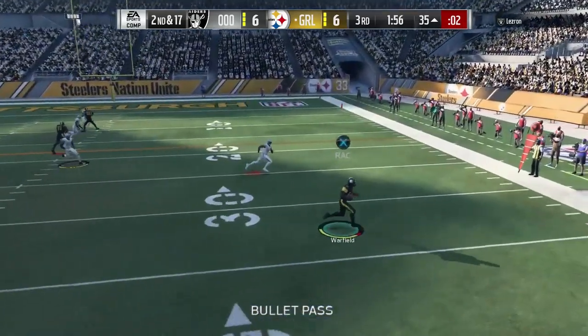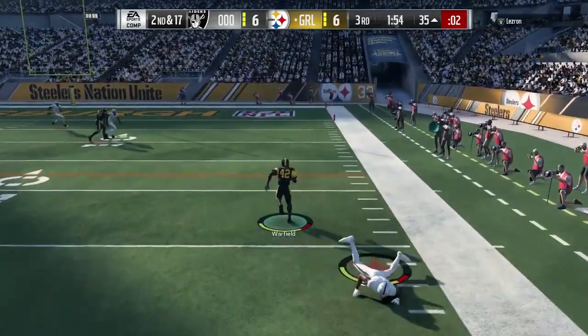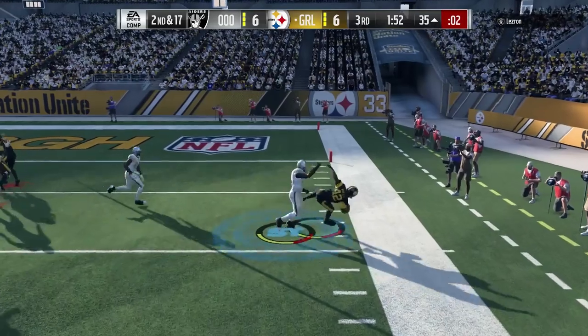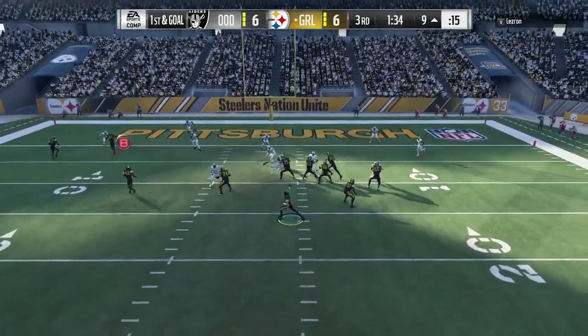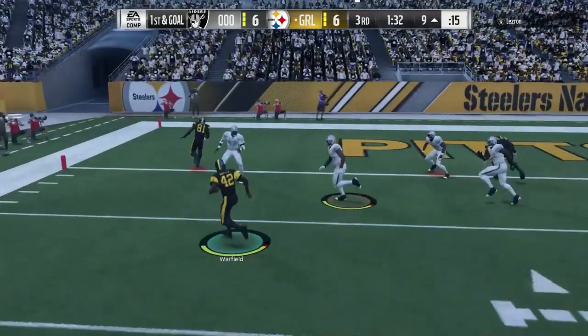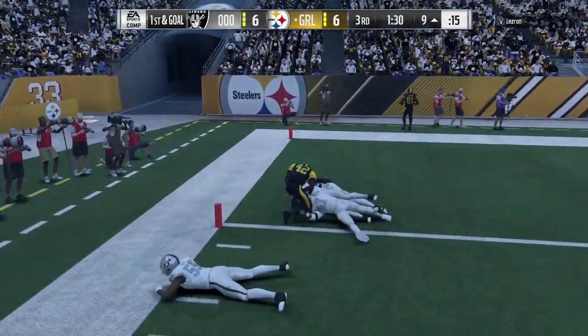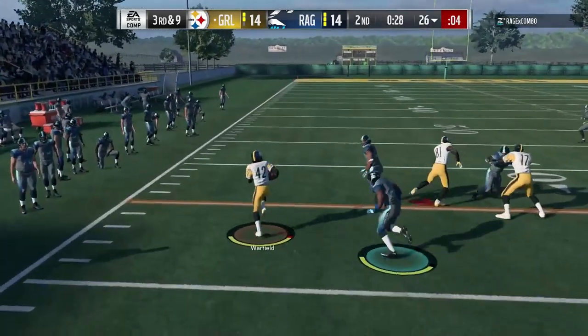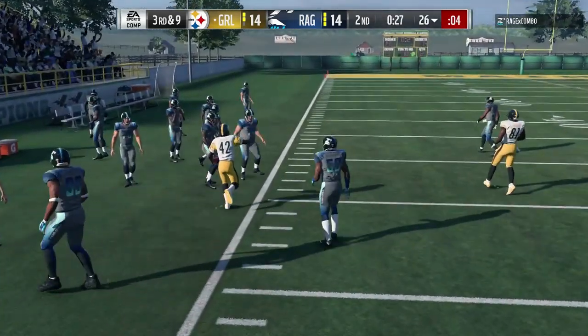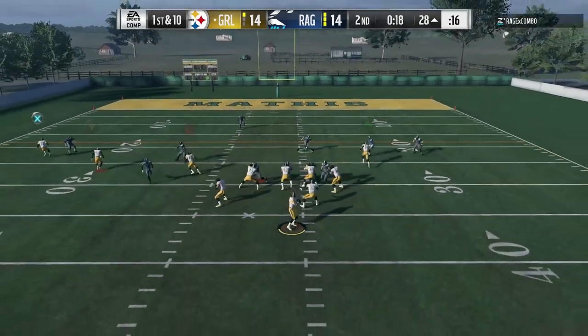Let's just talk about his skills as a pure receiver — gorgeous. Look at that elusiveness, look at that spin. It brings tears to a glass eye, it warms my steel heart. After catching the screen or bubble, stiff arm your way into the end zone. The stiff arm — it's not great, it's 75, but it still works against those guys playing corner.